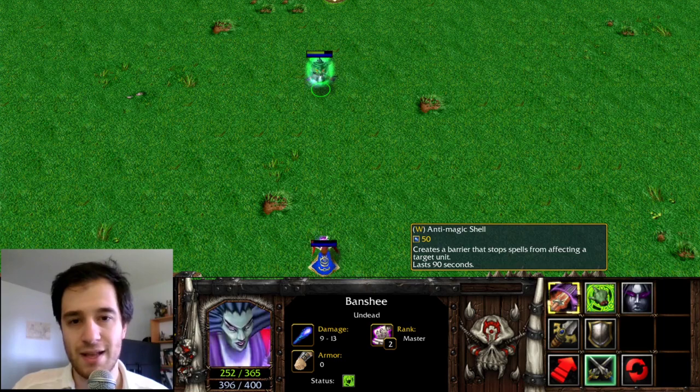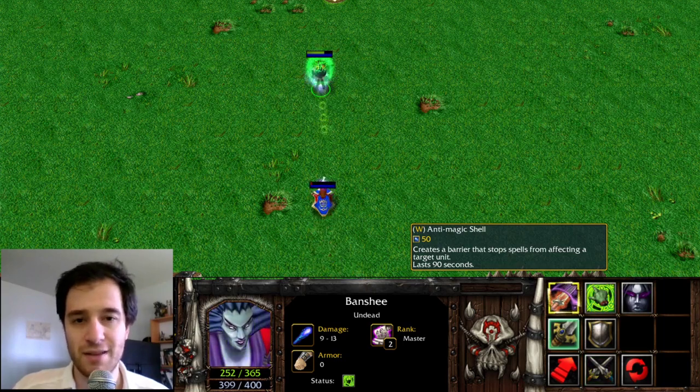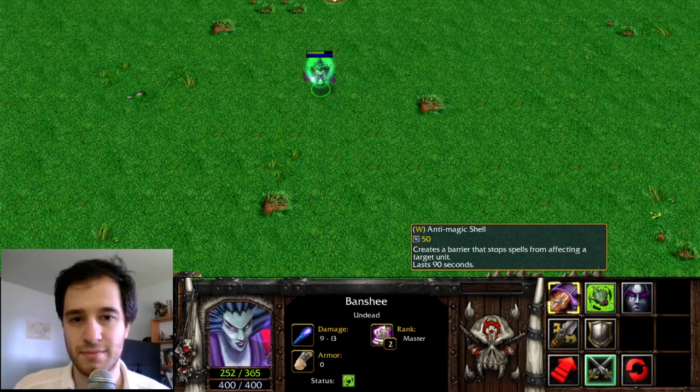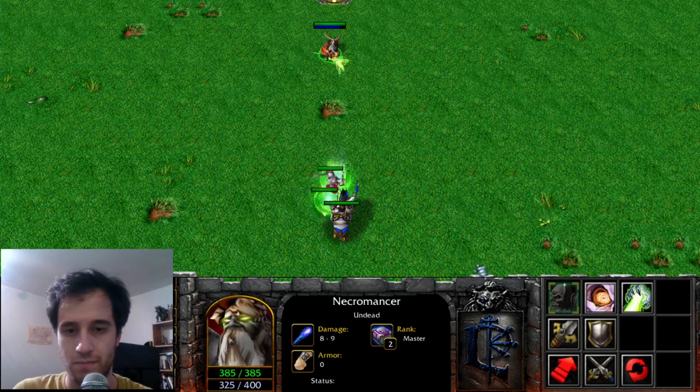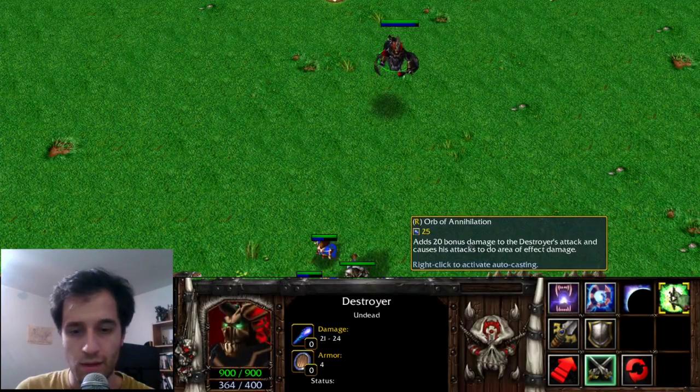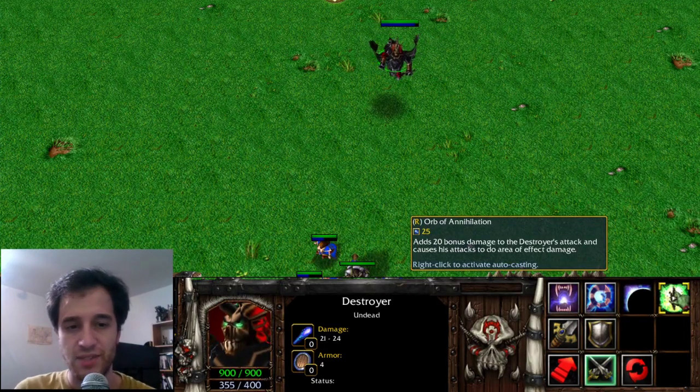The newer version was used as the core component of Pipe and Flame Guard given to Ember Spirit. The Necromancer's Raise Dead can turn a corpse into two skeletons and is given to one of the neutral troll high priests. The Destroyer's attacks can be buffed with Orb of Annihilation, giving them bonus damage and an area of effect splash damage. This is the Arcane Orb given to Outworld Devourer.